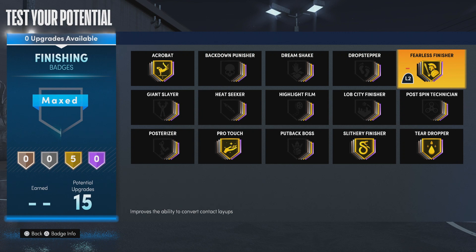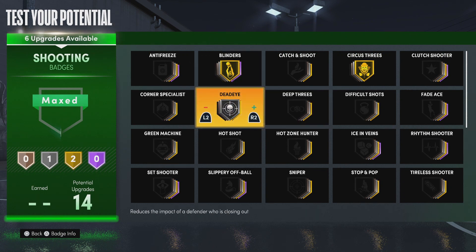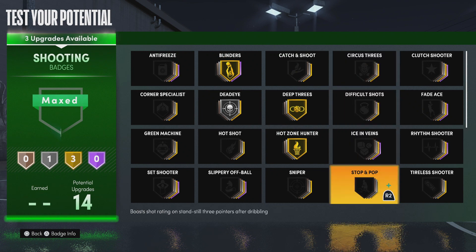We can go ahead and get right into the shooting badges — I got a little surprise for y'all. I'm going to put on a badge y'all probably aren't used to seeing in build videos. We're going with some James Harden-esque shooting badges: circus threes — because we've got to capture that step back — blinders on gold, dead eye on silver. I don't really think dead eye is that important, but we'll throw on deep threes and also hot zone hunter for our 14 shooting badges. If you wanted to change something, I'd take off circus threes and put on stop and pop, because the shot off the dribble on James Harden is so clean — either stop and pop or circus threes to get crazy with the step backs.